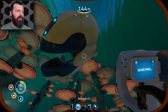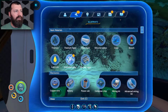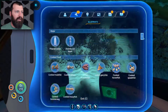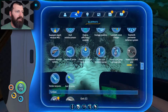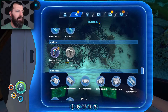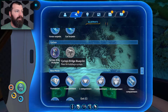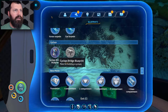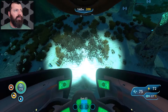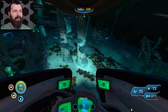Let me check the PDA in the Seamoth. We have the bridge blueprint — I think we still need the hull and the engine or motor. Interesting, I wonder if the remaining parts are around here.